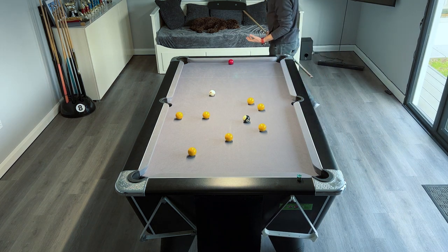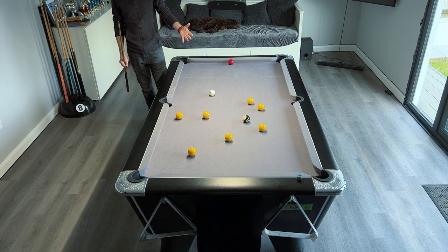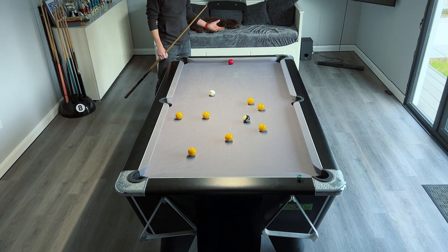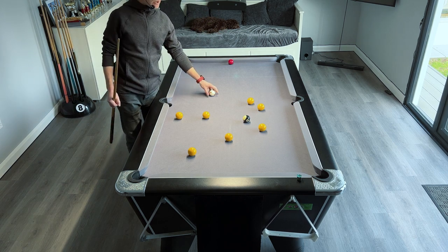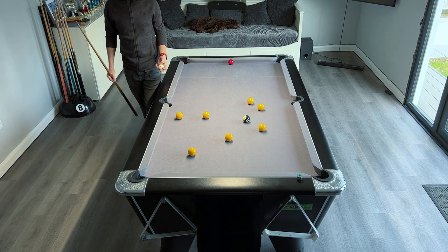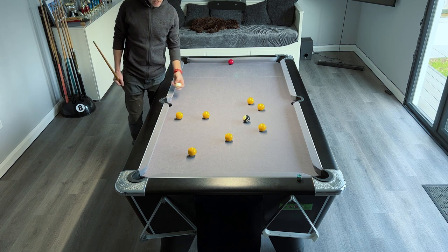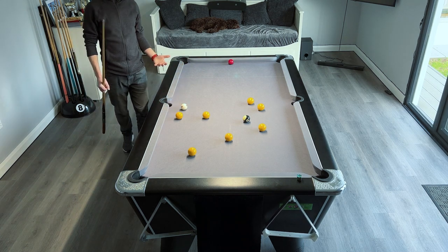Eventually the red player might miss, and now look at the yellow player — all their balls are in really open, easy-to-pot positions. Depending on the rule set, they'll either have two visits under world rules or ball in hand under international rules, giving them a really easy clearance.